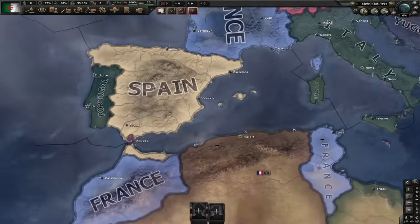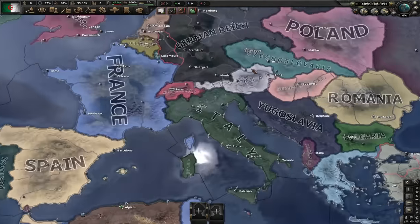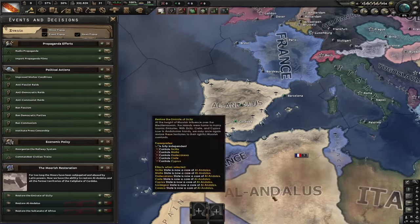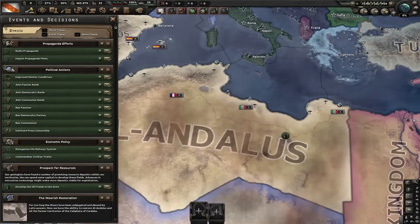Next up, we've got Algeria. Algeria starts with a core population of 6.46 million people, which is similar to the population of Austria, but they can greatly increase it. While restoring Al-Andalus, they'll get cores on all of Spain and Portugal. Southern Africa will give them cores on Western Sahara, Morocco, Tunisia and Libya.